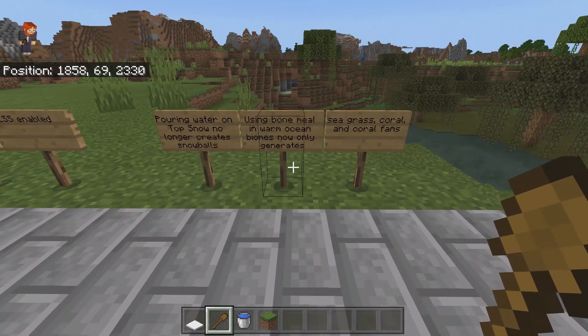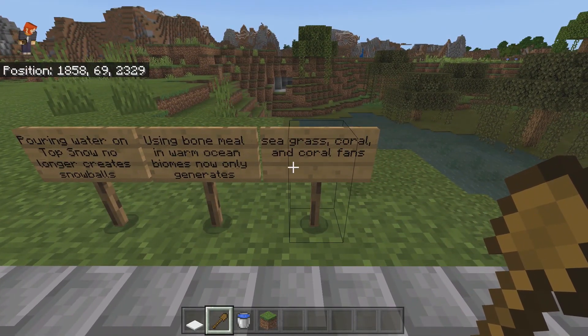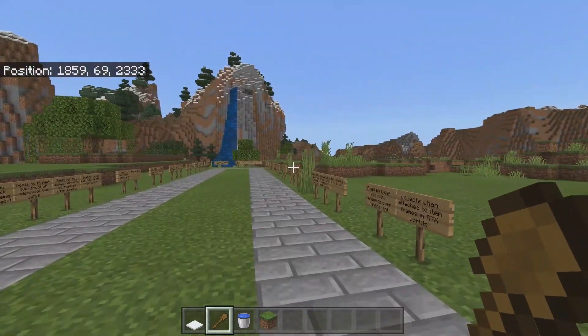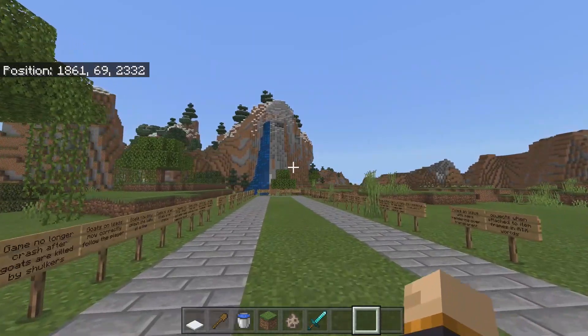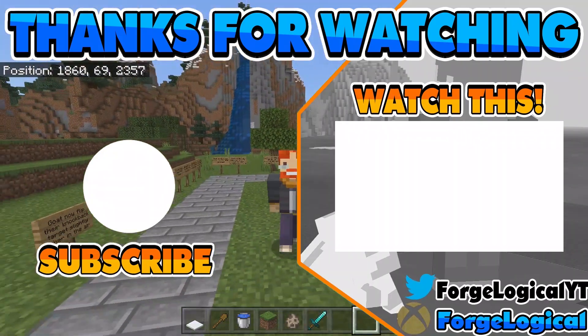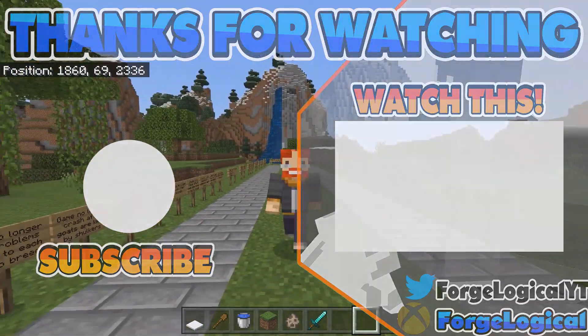And now for the final feature: using bone meal in warm ocean biomes now only generates seagrass, coral, and coral fans. And with that, that is it for all of the changes inside this beta. I do want to hear your thoughts down in the comments about what you think. I hope you enjoyed today's video — if you did, let me know by leaving a like and subscribing so you never miss an upload. I hope you have a wonderful day, and I'll catch you next time. Bye.